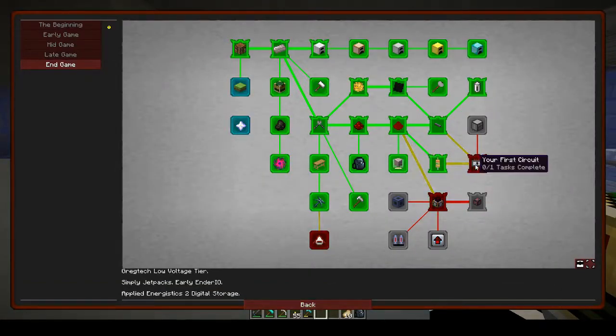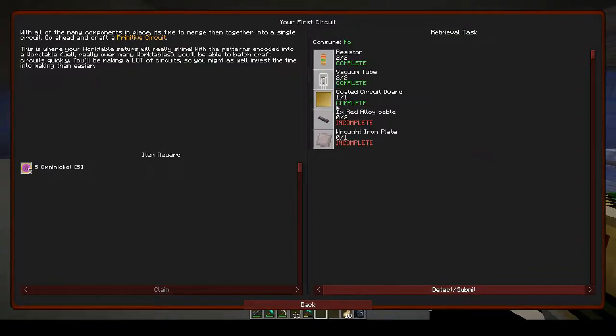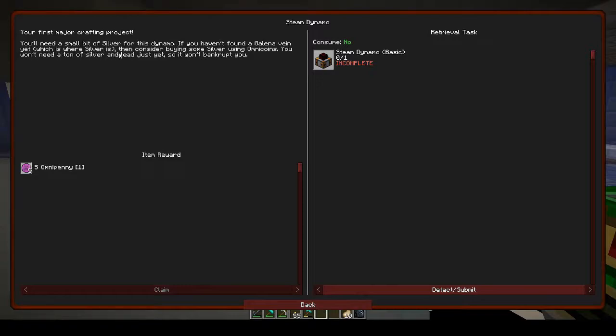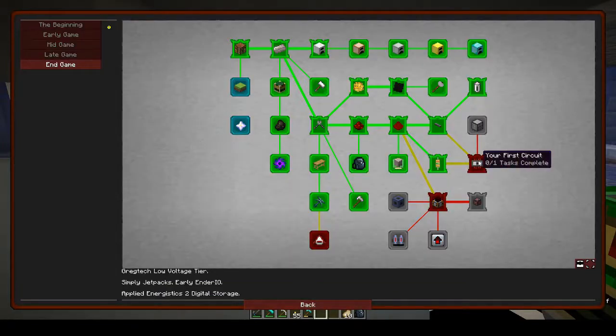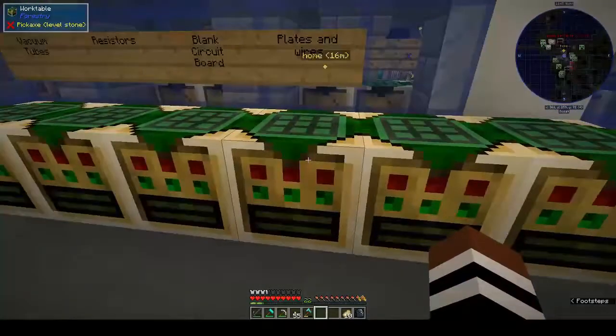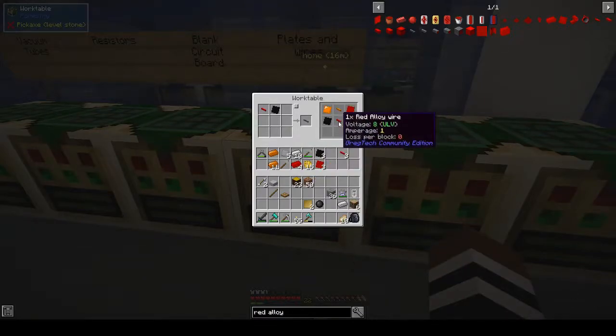Today I want to do my first circuit. We've got half of the components already, so we just need the red alloy cable and the wrought iron plates. I also want to do the steam dynamo. Red alloy cables - I set this up to make the red alloy cable - one, two, three. And one wrought iron plate.